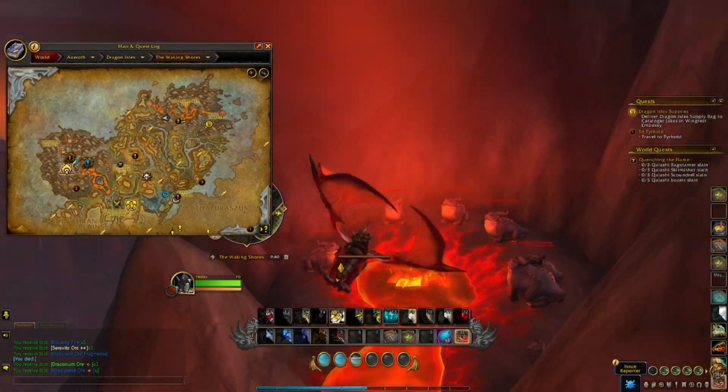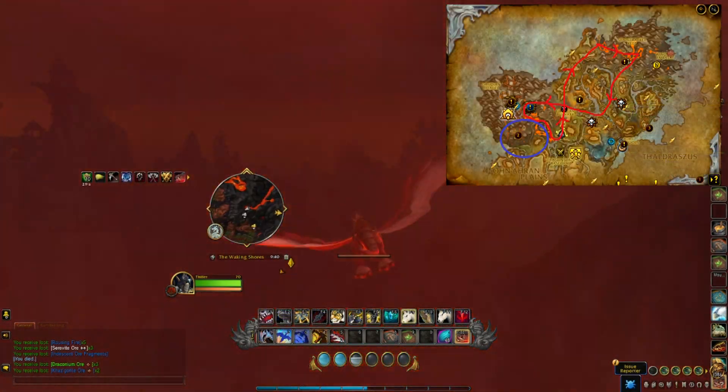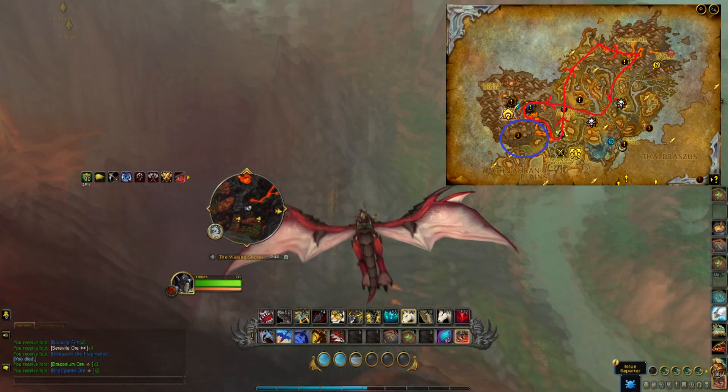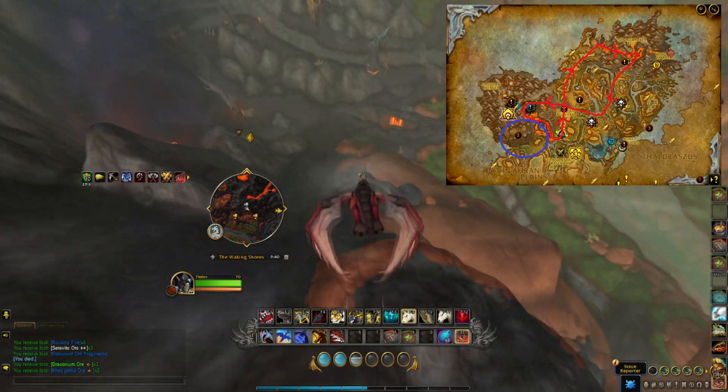Today we are looking at a dragonfly mining route in the Waking Shores. This route covers a large part of the zone, but we are mostly aiming for the lava areas in the north, east, and the west.